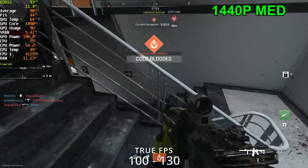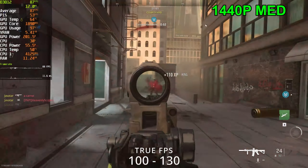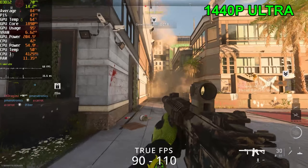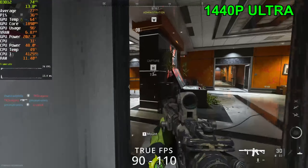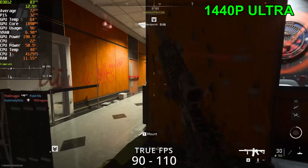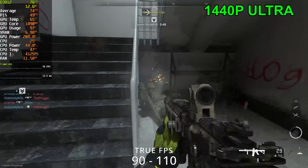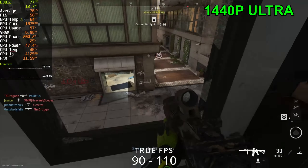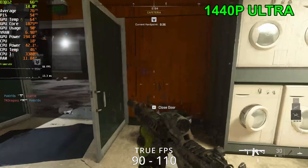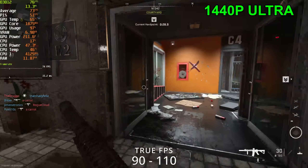I am running this game on an SSD as well, just so you guys know. Playing at 1440p ultra settings, we are sitting at 70 FPS. The stuttering is getting so much worse as I play — I wouldn't be surprised if it crashes again. That's how it went before when I was playing at 1080p medium settings and pushed it up to ultra — it just straight up crashed.